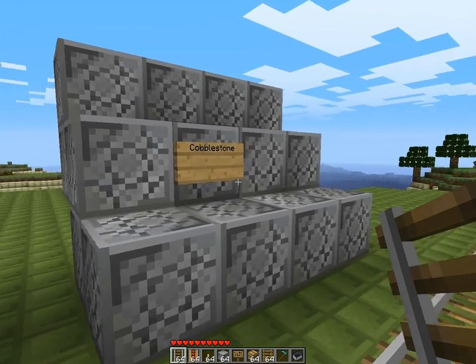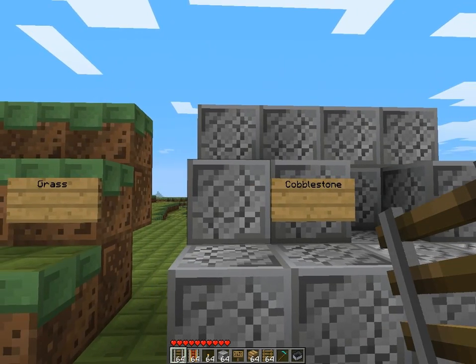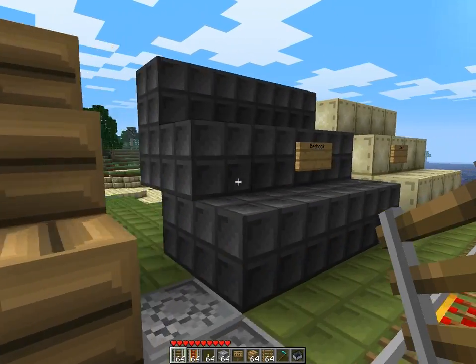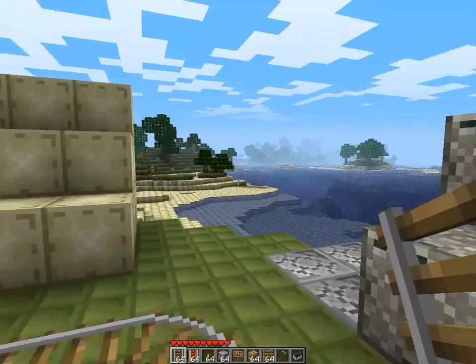Let's go to the next stone — here we have cobblestone. You can see the texture here, this little thing here and then the inside, I like it a lot. Here we have wooden planks, bedrock, sand and gravel — again looks pretty nice.